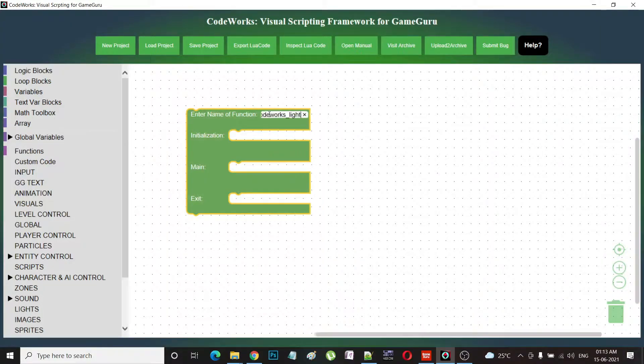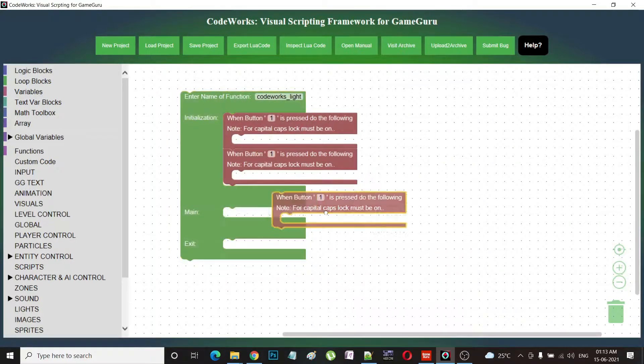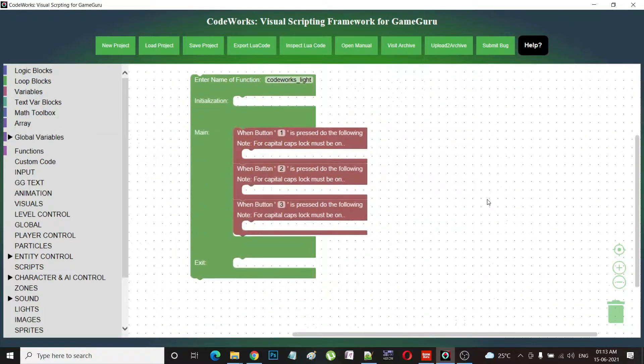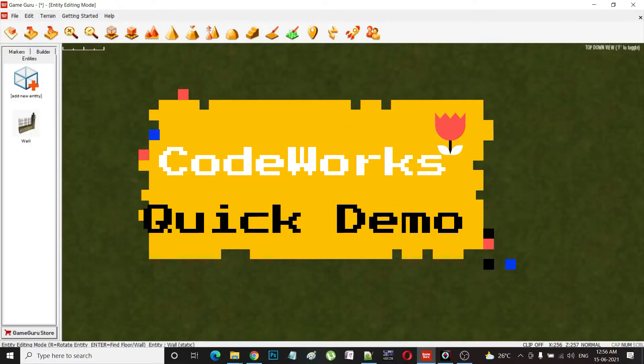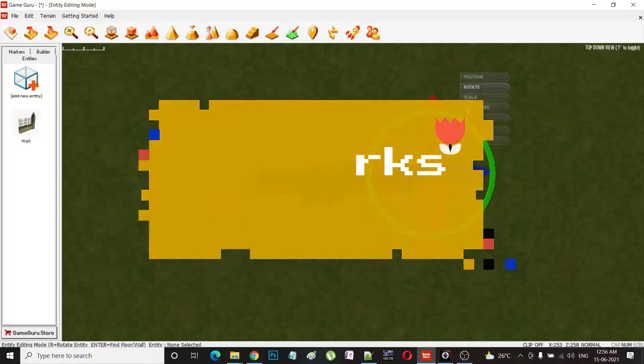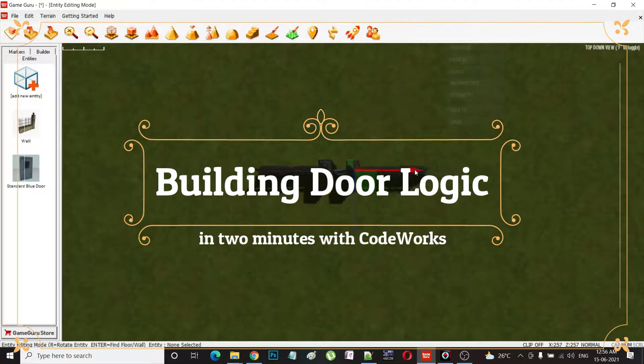With it, anyone can easily script their game logic in a matter of minutes. It allows you to visually design blocks, and when you are done, it will spit out the programming code for your game logic. It will eliminate your time investment in the coding part of game development, help you build games faster, and eliminate worrying about APIs and syntax errors.